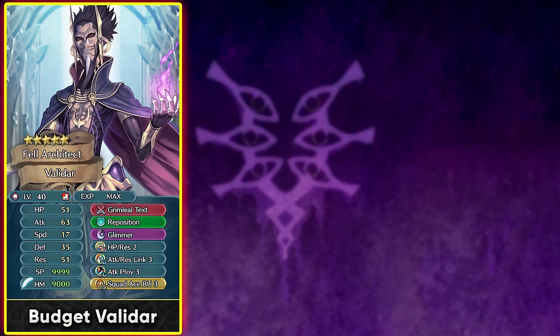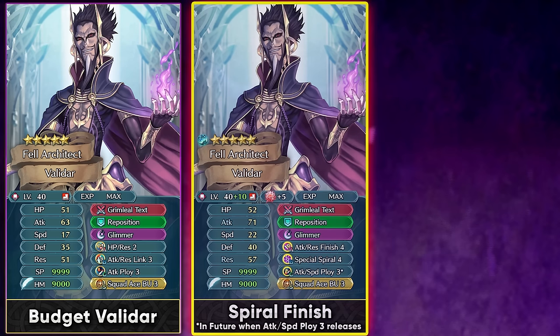Because he has very high attack and can debuff the opponent's resistance by a lot, Glimmer becomes a pretty nice special. If you're going to be investing more in him, it's probably better to wait until we get Attack Speed Ploy 3, because that is his best slot C skill — it has perfect synergy with Grimly Ill Text which already debuffs the opponent's defense and resistance, and the ploy skill debuffs the remaining stats. Any ploy skill is going to be amazing on him because it disables the grand strategy of the enemies and has the same range as his weapon. Tier 4 ploy skills allow you to inflict the enemy with exposure status and ploy status — exposure status itself gives extra true damage, and you want as many negative status effects on enemies as possible.